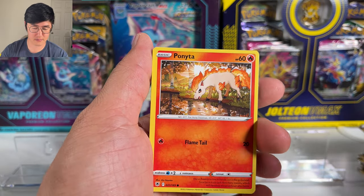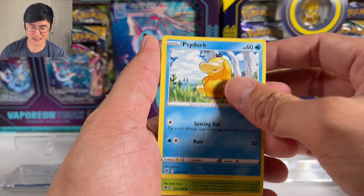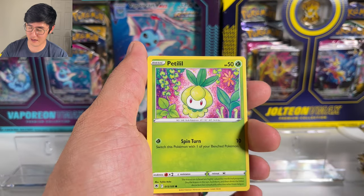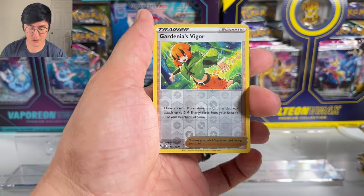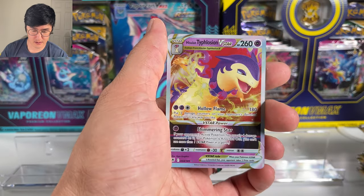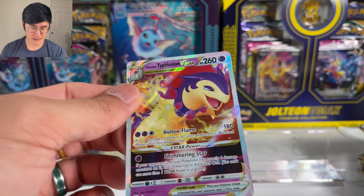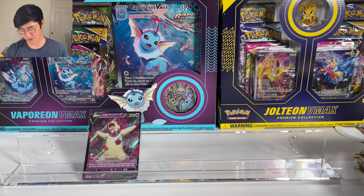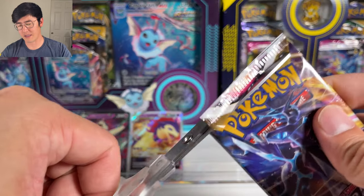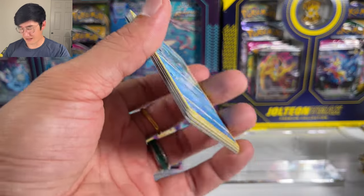The first card is an Electric Energy. We got a Qwilfish, Heavy Ball, Toedscool, Ponyta — looks really nice — drinking water, Kricketot. This is probably my favorite common from the set. We got Stantler, Gardenia's Vigor, and then a Hisuian Typhlosion V-Star. Wow, two packs in a row — we really pulled the regular V over there, so pulling the V-Star right after is appropriate.